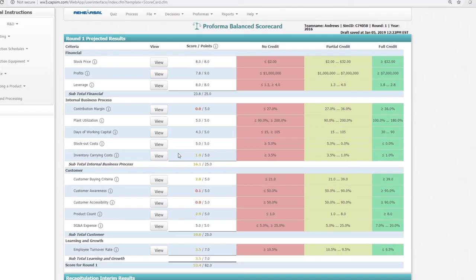Personally, I saw introducing a new product as a big risk. With five products you have 2.9 out of 5 points, so you're only losing 2.1 points each round. In a simulation that's only eight rounds, I don't see it as sufficiently beneficial. You can do whatever you think is right, but I thought it was too risky.